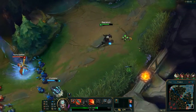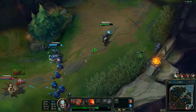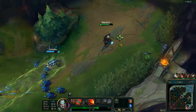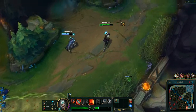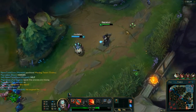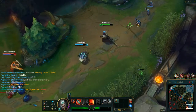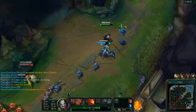If we need to worry about the enemy Kog'Maw, I can get close enough to use Mocking Shout on him and Exhaust him, and I'll be able to shut him down in teamfights. It doesn't matter if he's in the back line trying to shoot — if I can just E to him, then W and Exhaust, that's going to be a really powerful counter.